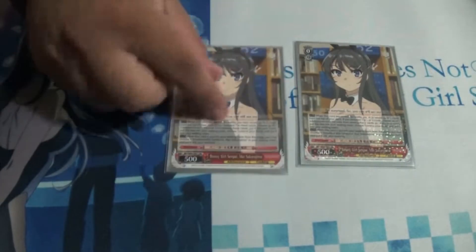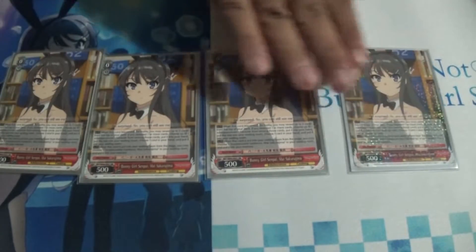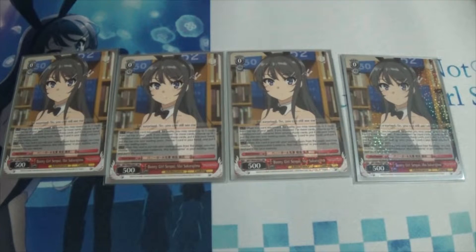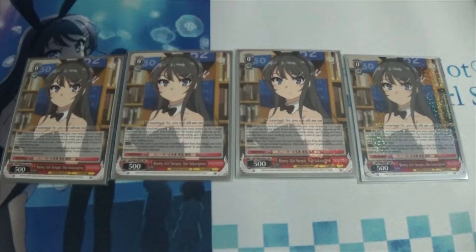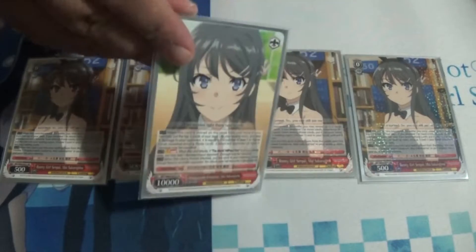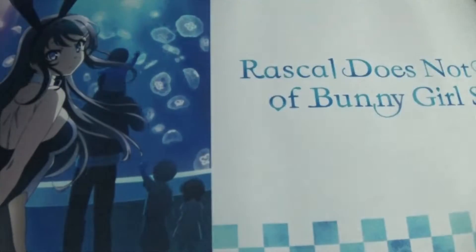I play four copies of the 0-0 Bunny Girl Senpai Mai, which is the on-reverse Rize of the deck. When it gets reversed you can look at the top three cards of your deck, select any adolescent trait character from them, and add it to your hand and discard a card — so it's hand fixing. When this card goes into the waiting room you can target the 3-2 Mai, the Irreplaceable Existence Mai, and send it to memory. So it's your main form of memory compression for the deck. We run it as a 4-of.